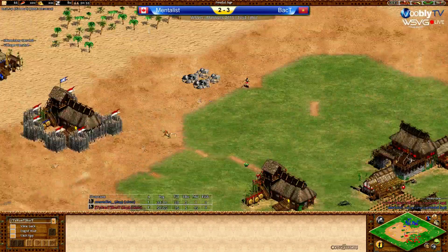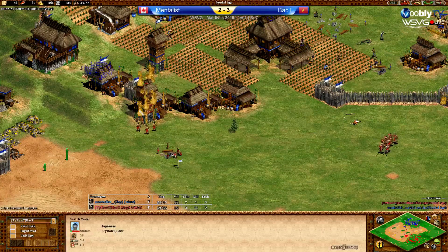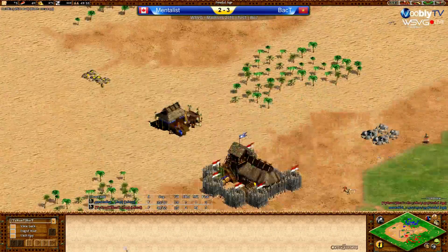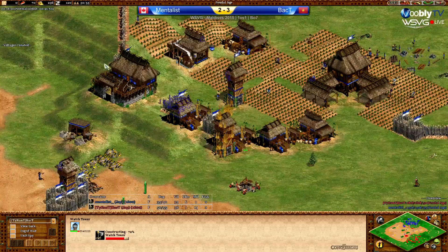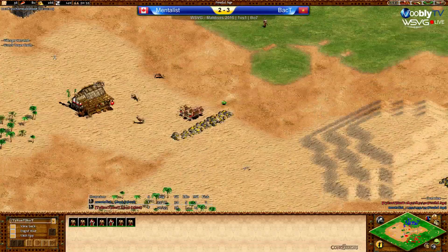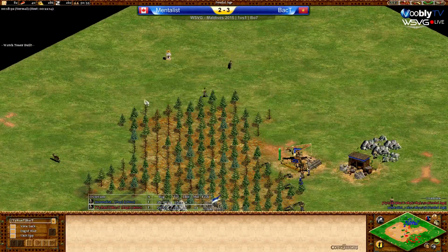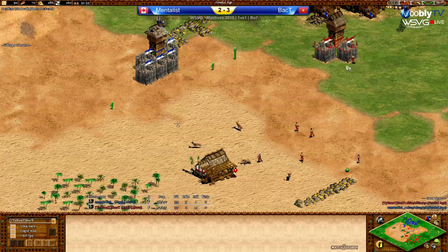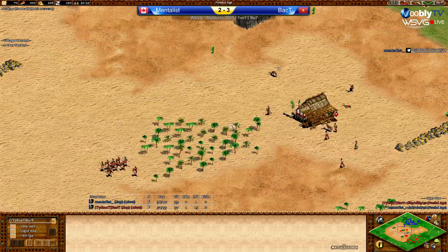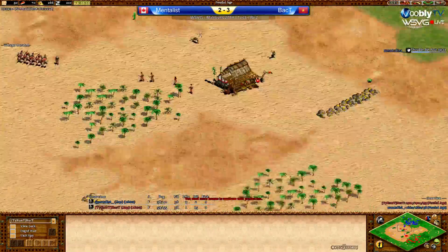Back T adding another tower. Looking at the population — 34 to 50, obviously no army for Mentalist. Adding one archery range, maybe defence skirms. Because he can't go for a full flush — there's no way he can win with zero archery ranges versus two. Losing that forward to the four men at arms from Back T — it was just smart to add one more. He fought on this hill, had his vills and gold. Going to wall in this tower. Back T is going around the back — there's not a full wall, so this is going to wall in now. Four vills — killed the deer. Not sure if he was intentionally laming that.